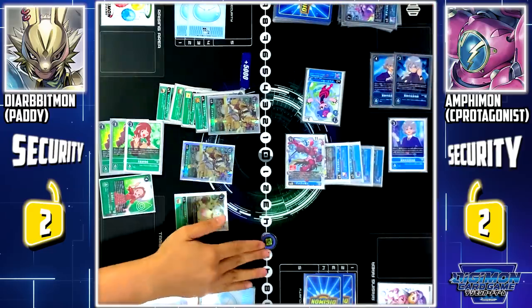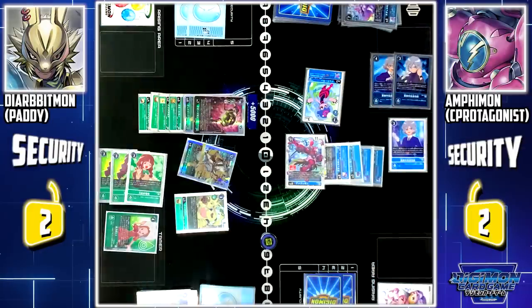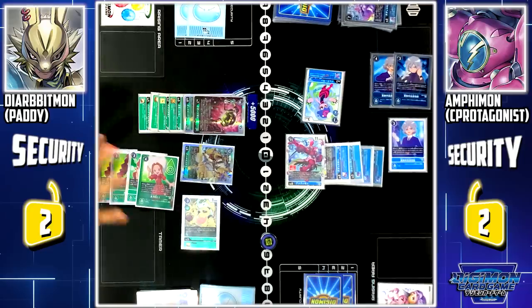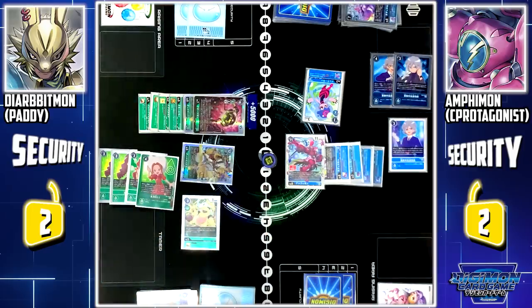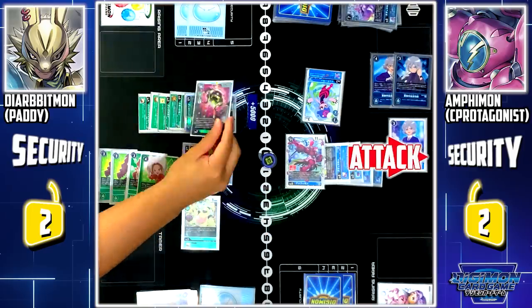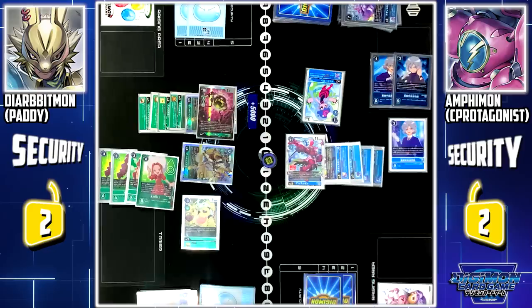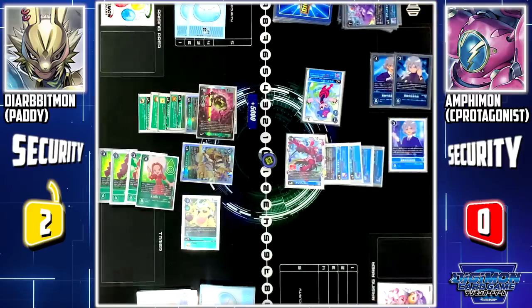I'll pay 6 memory to digivolve Dilbitmon into Quartzmon. Quartzmon skill when digivolving: I suspend the entire field. Then, for every 2 suspended Digimon or Tamers, I can gain 1 memory. Since there are 10 cards suspended on this field, I'll gain 5 memory, continuing my turn. I'll use Quartzmon to attack your security. Quartzmon's last skill when attacking: I can suspend 1 of your Digimon or Tamers. Then, for every 5 suspended Digimon or Tamers in play, I can trash the top card of your security. Since there are 11 cards suspended right now, I'll trash 2 cards. Since you have no security left, Quartzmon attacks you directly for game.